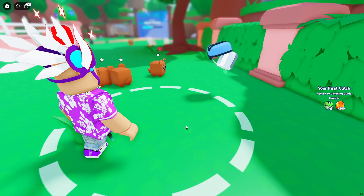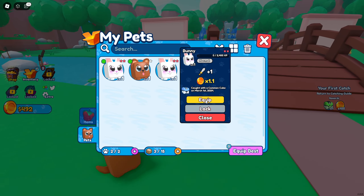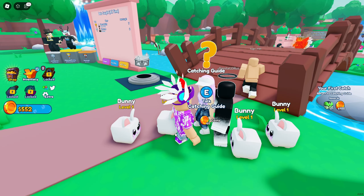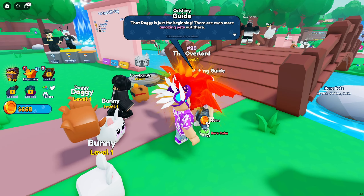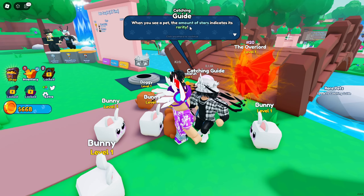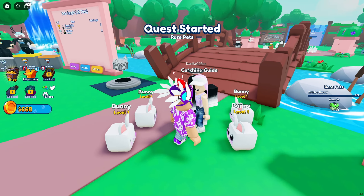We got two bunnies on the team and now we need to talk to the catching guide again. 'Wow, you're a natural! Here's your first reward.' Looks like we made 116 coins. 'That doggy is just the beginning — there are even more amazing pets out there. When you see a pet, the amount of stars indicates the rarity. Take your rare cube and go catch a rare bunny.'